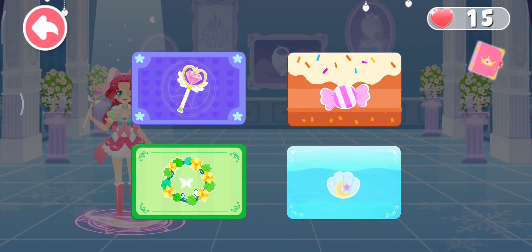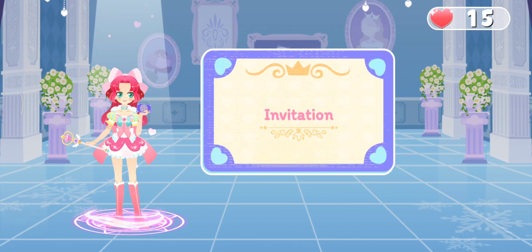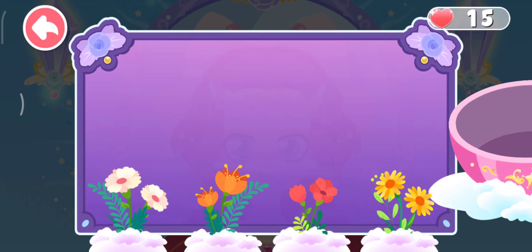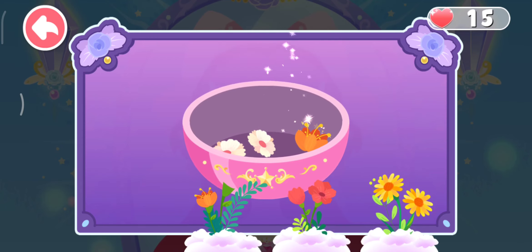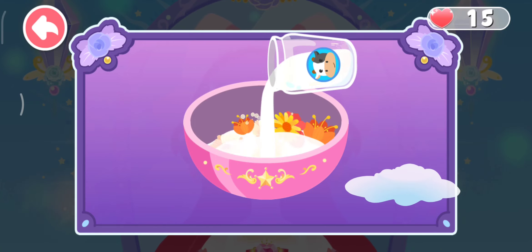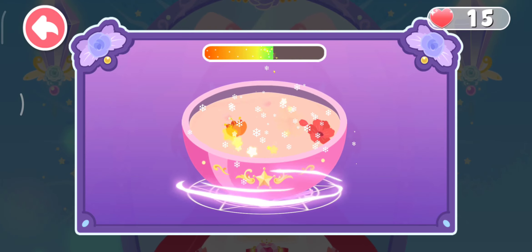Amelia, which dance party should I go? Magic Dance Party? That's my home court, Amelia. Princess Magic has rough skin. She needs to apply a facial mask. Let's make a flower facial mask. Add some milk to get better skin. Stir to mix the flowers and milk.